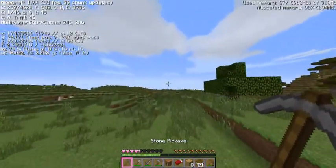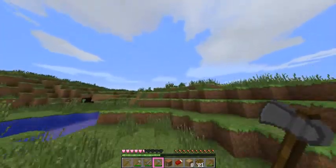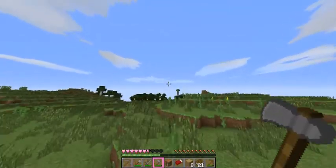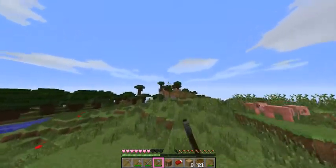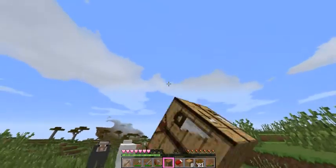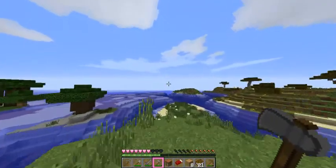More plains over here. Let's see what we can find — we'll go a little bit more this way and then end the episode. Looks like we have another roofed forest over here. It looks like just a hill and this plains biome keeps on going. My guess is next episode we'll be back where we spawned because none of this is really looking appealing to me.